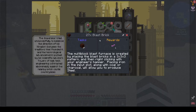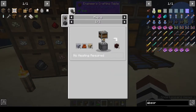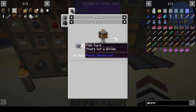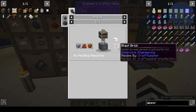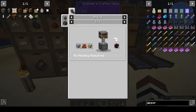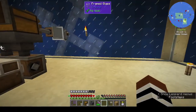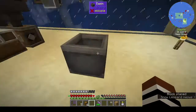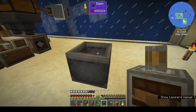In the mixer we need sand, fish poop, and clay and that gives you blast bricks. The mixer needs more rotational power.